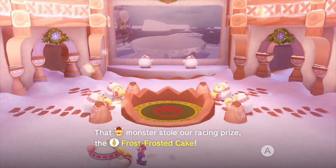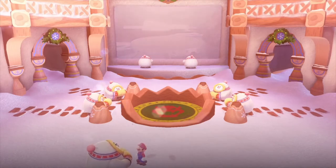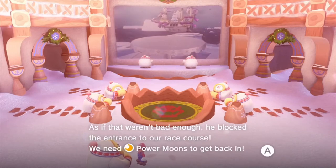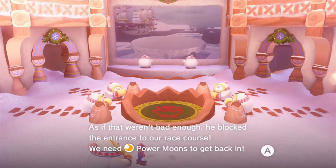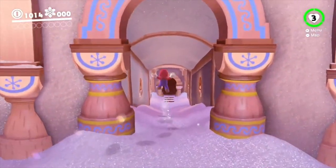I don't know why I'm sounding so condescending. 'That monster stole our racing prize — the Frost Frosted Cake. As if that weren't bad enough, we blocked the entrance to our race course. We need Power Moons to get back in.' Sounds like we see our next objective.